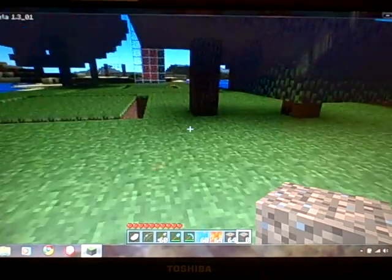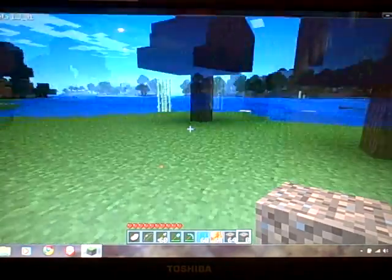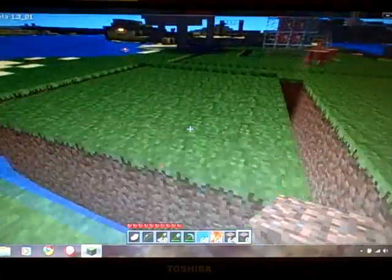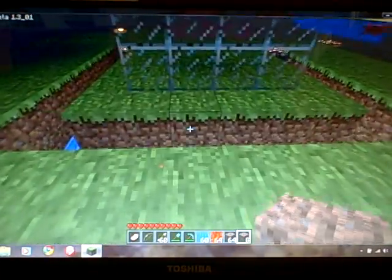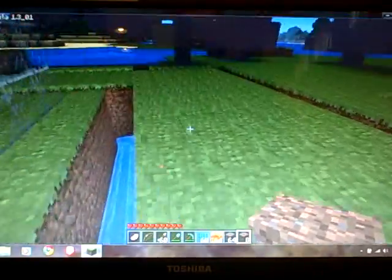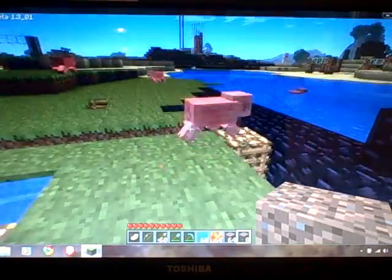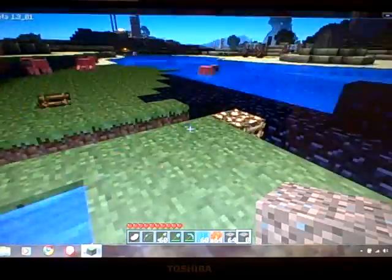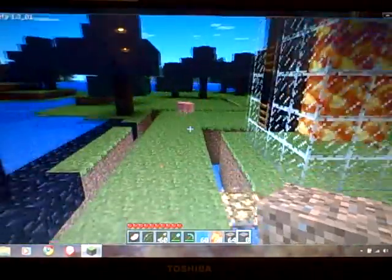Hey guys, this is Phenom for the Win and this is Minecraft Traps Part 1. This is my first Minecraft video and I'm going to start out the traps by making my own creation. It is the toilet bowl trap — its name is exactly what it is. It's pretty much a toilet bowl that brings you around. It doesn't really gather items, it just kills them quickly. It sometimes works with pigs and cows but not all the time — sometimes they just jump over it. But yeah, they fall into a pit of lava. I'm gonna show you how to make it.